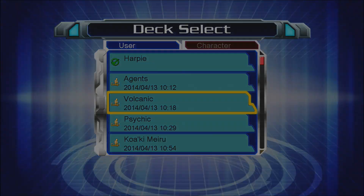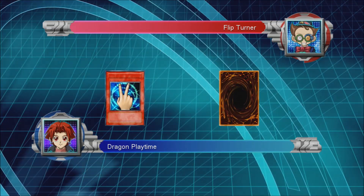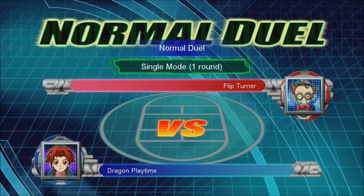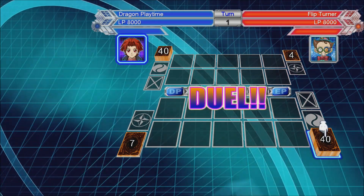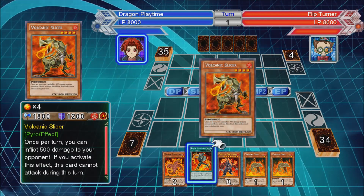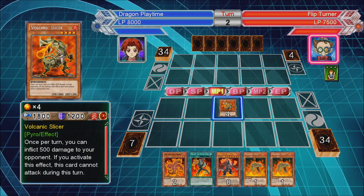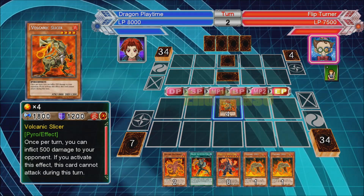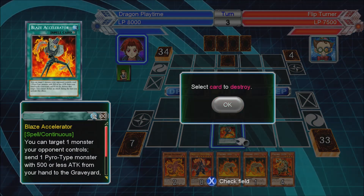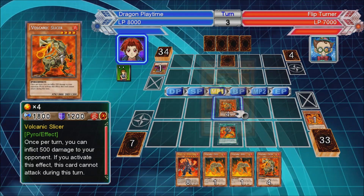Okay, now back to Flip again. I'm running Volcanic against him. He runs a stall deck - he's running a lot of Spirit Reapers, Magic Cylinders, stuff like that. I'll get a Slicer first then, that's not so bad. I'll save a monster, I'll save my Scattershot.